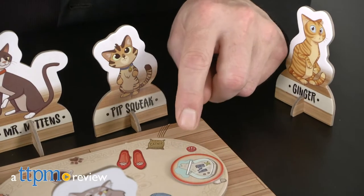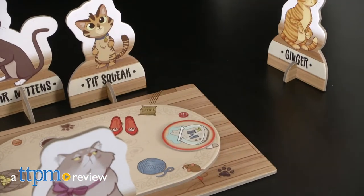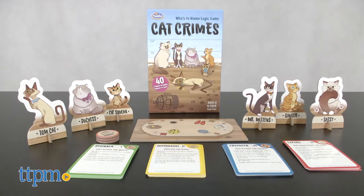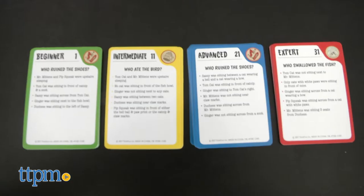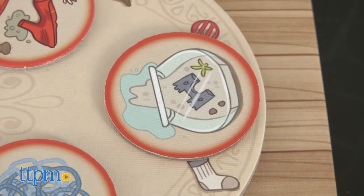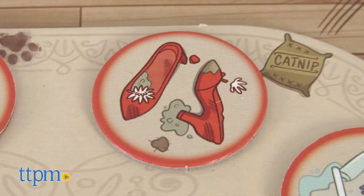Here's a great new game from ThinkFun that uses logic and deductive reasoning in a unique puzzle format. Hi, I'm Chris the Toy Guy from TTPM, and this is Cat Crimes, a game for a single player eight years and up. The game includes 40 puzzles of increasing difficulty, and it's your job to figure out which cat broke the flower pot, swallowed the fish, or ruined the shoes.